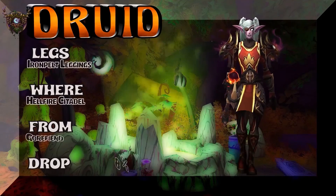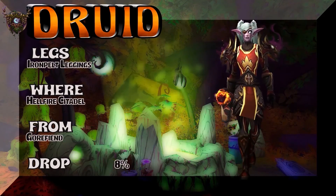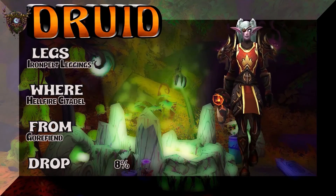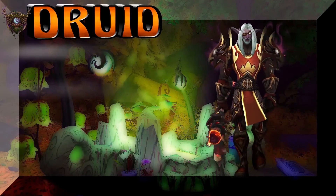Looking at the legs here, Iron Pelt Leggings, part of the same raid drop set as the chest. Super easy to pick up. Get a little bit of a group, run it a couple of times. Maybe you get it. Who knows?